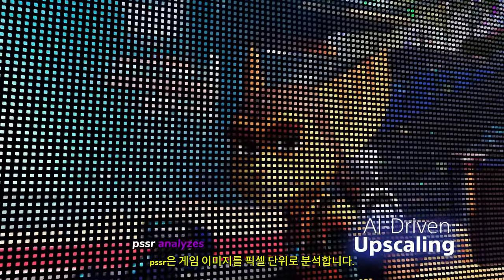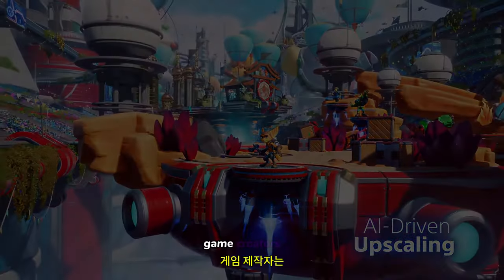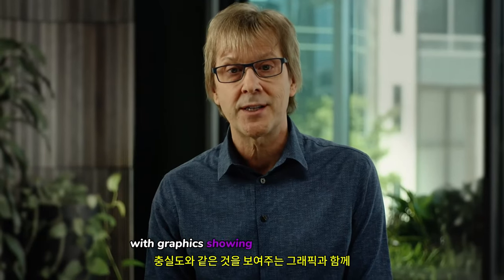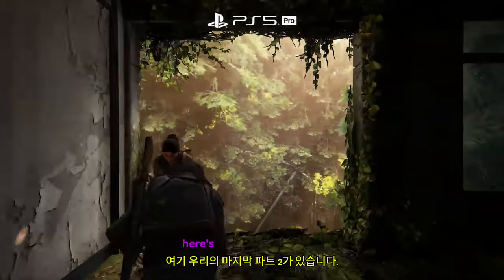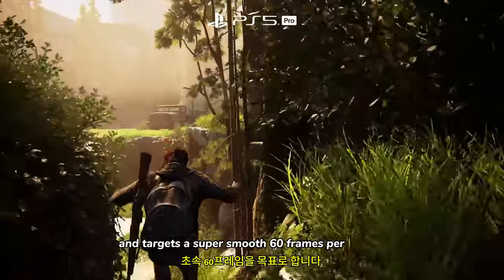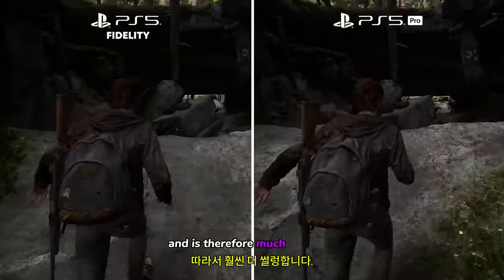PSSR analyzes the game images pixel by pixel and can add an extraordinary amount of detail, which boosts the effective resolution of the games. Game creators are adding PS5 Pro support to new and existing titles, and with the Big Three involved, the results can be pretty amazing, with graphics showing something like fidelity levels of detail but at double the frame rate. Here's The Last of Us Part 2 running on PS5 Pro — it has huge amounts of detail and targets a super smooth 60 frames per second. Let's compare this to the fidelity mode on PS5, which is only running at 30 frames per second and is therefore much choppier.